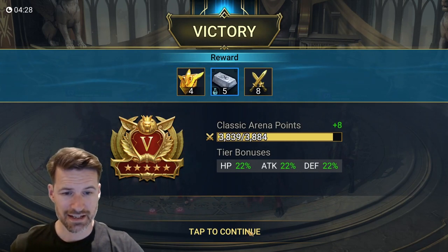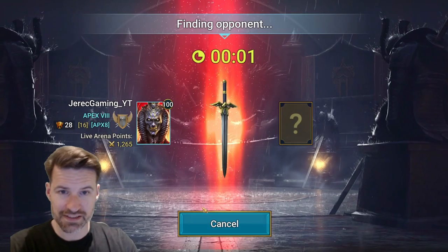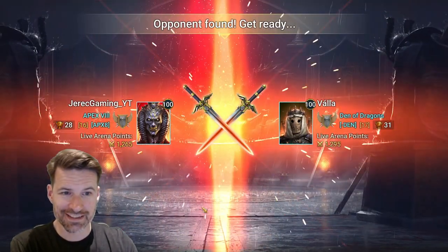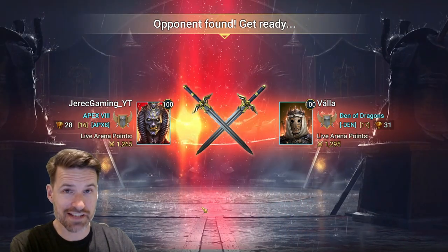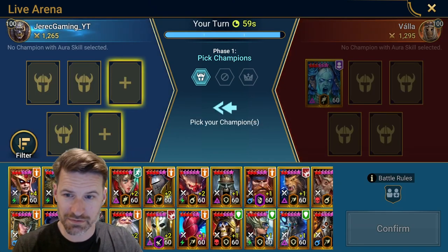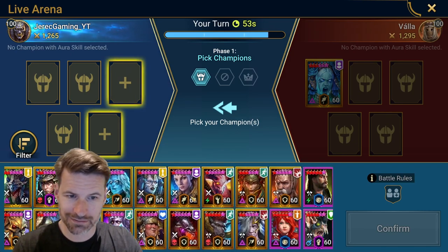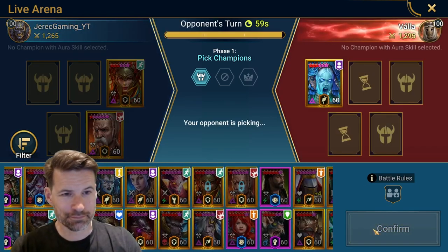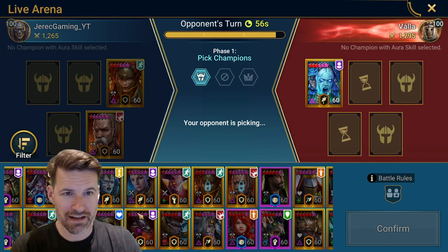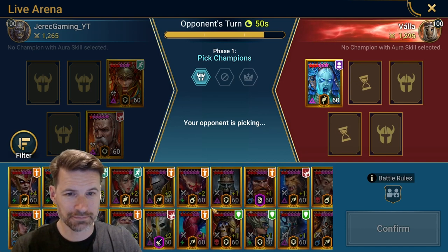I'm getting close to the cusp of platinum and some of these teams are just ridiculous. Let's see what we can do in live arena. I've found that if I go second and put Taras and Marichka in — watch this — about one in five players just sort of quit. Let's see if this player has more sterner stuff. I'll probably run a similar sort of comp to what I was doing.